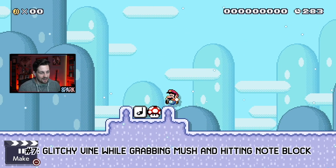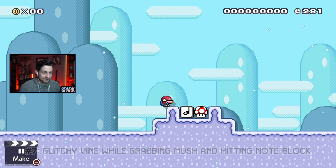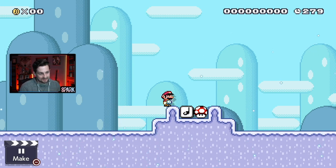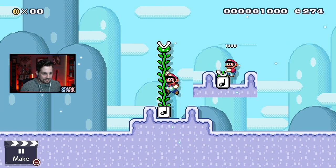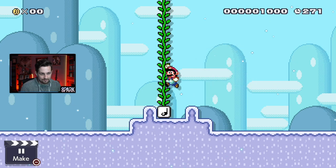Glitch number seven: the vine that's inside this note block right here is very, very glitchy. If I grab the mushroom at the same time as I jump on the note block, you'll see it glitch out, and even on subsequent jumps like this, you see it clip a little bit — like the animation is messed up or something.